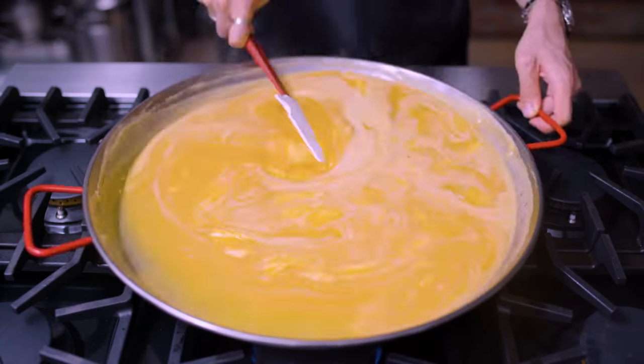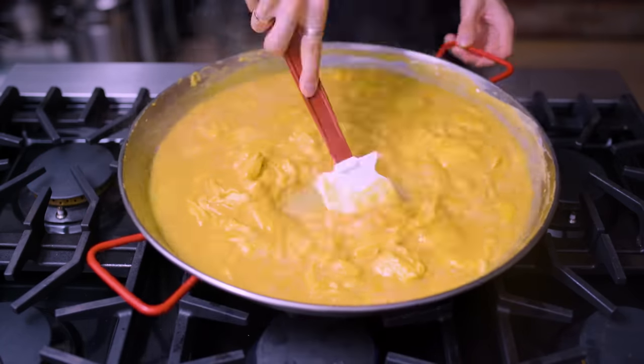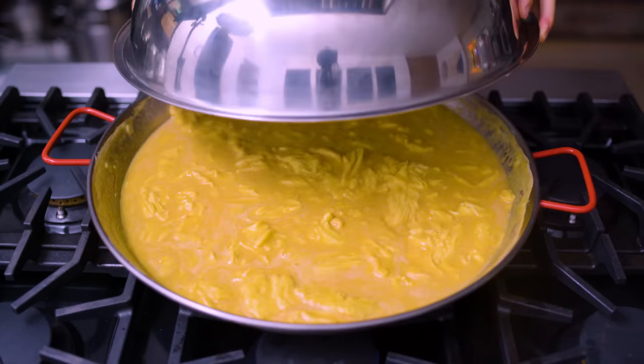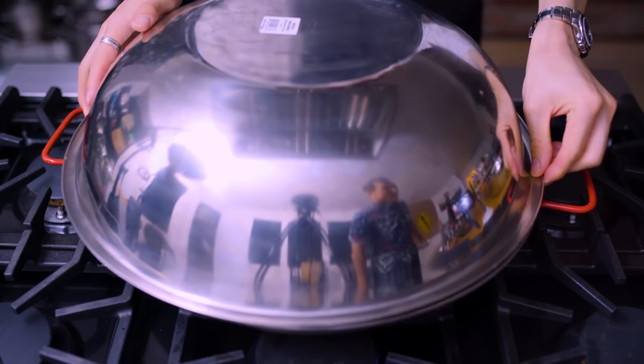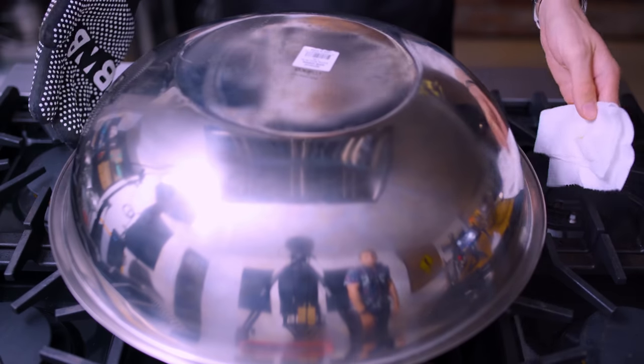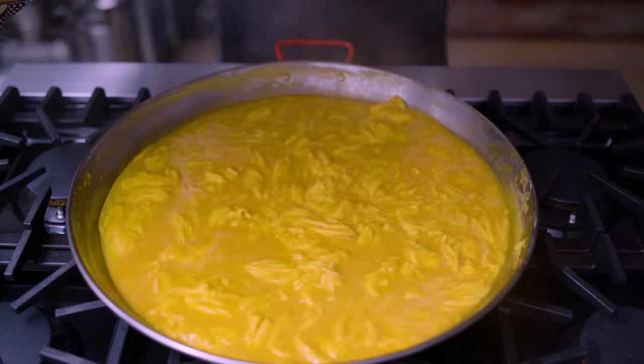After about 10 minutes of slowly stirring, folding, and coaxing the curds into a soft shape, I've decided that it's about 70% cooked, and it's now time to cover with a lid to cook the rest of the way through. That's Steve — he says hi. At this point the heat is off, so I'm hoping that the residual heat will cook it through.